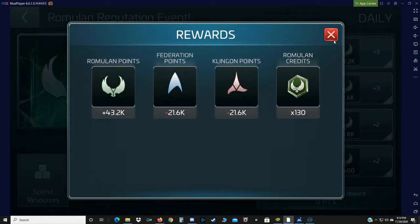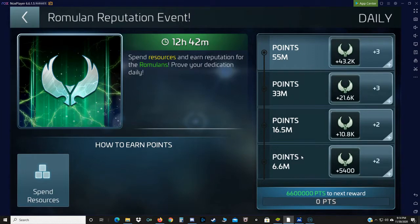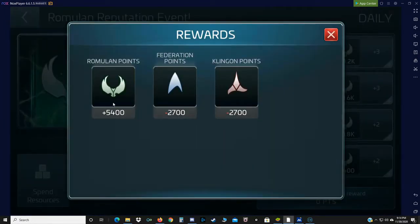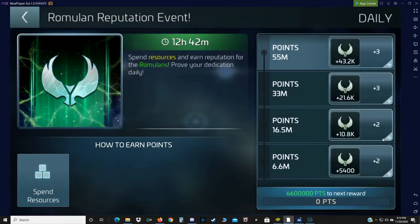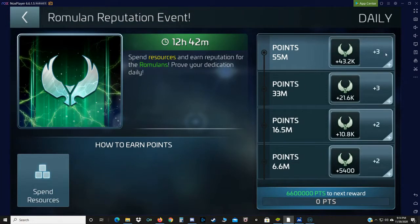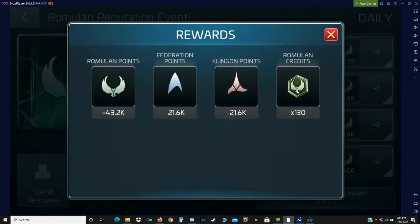Just to be clear, you cannot grind triple faction — you just can't. You can do two reputations simultaneously. So every day, for example, tier one on both reputations, you would earn 5,400 rep divided by two. When you complete this particular tier, you gain 5,400 rep but you lose 2,700 rep. So if you're doing two factions and doing this every day, you're going to gain 2,700 rep with both of your chosen factions. The tiers go 5,400, 10,800, and 21,500. And you earn your credits.